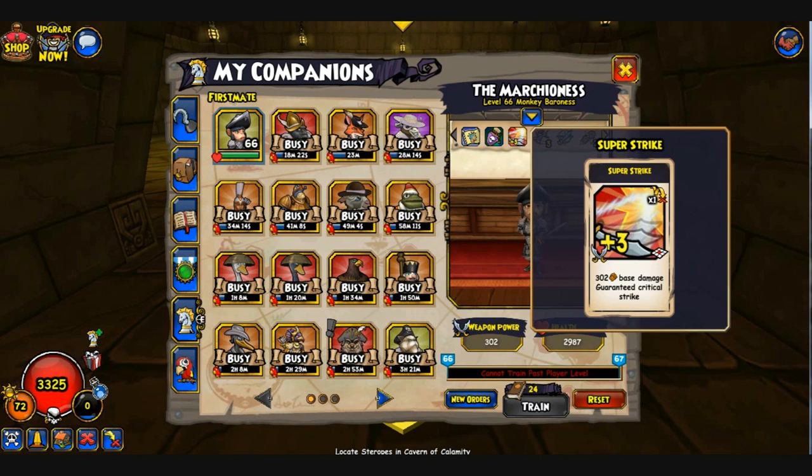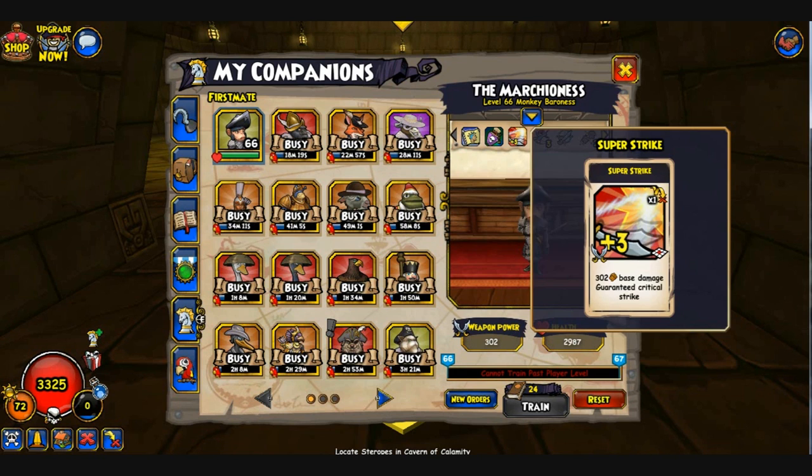She gets a plus three base damage guaranteed critical strike, and the base is 302, which is pretty nice. She has Pirate 3, Repel Borders, Relentless 2, and Second Chance. I gave her Relentless 2 and Second Chance because companions always miss here and there, so it's good to have that guaranteed second hit.